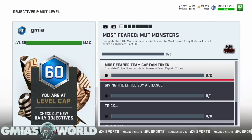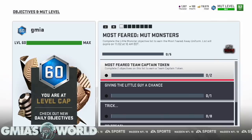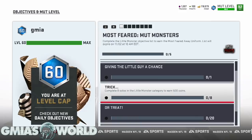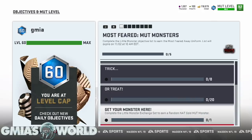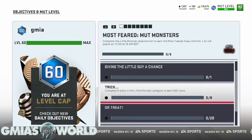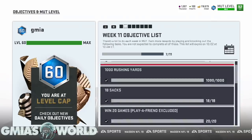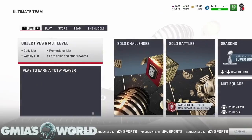You have to complete two objectives on this list to earn a team captain token, so your player gets one level up - mine being Jerry Rice. You're going to win a solo with the little monster in your lineup. Complete eight solos in the little monster category to earn 500 coins, complete 20 solos to earn 1000. Complete the little monster exchange set to earn a random NAT gold monster. It's a pretty simple list overall.